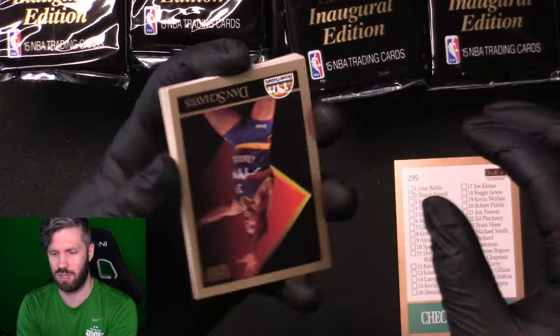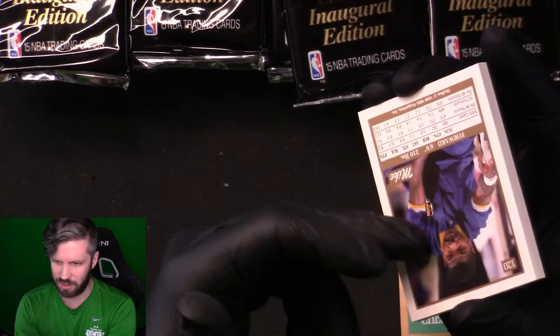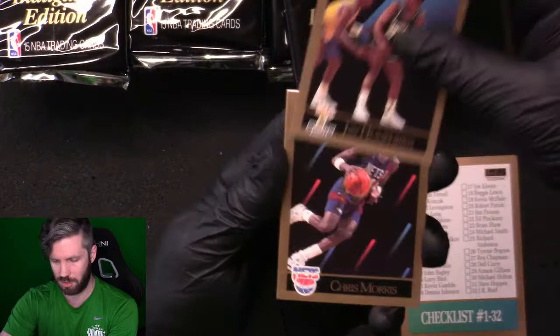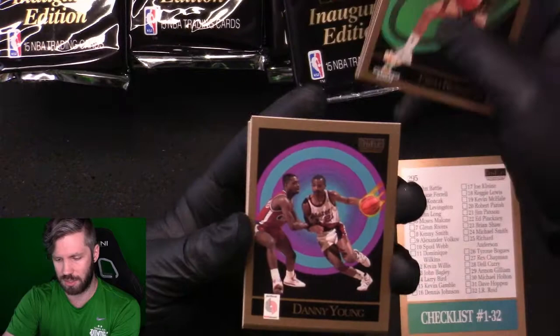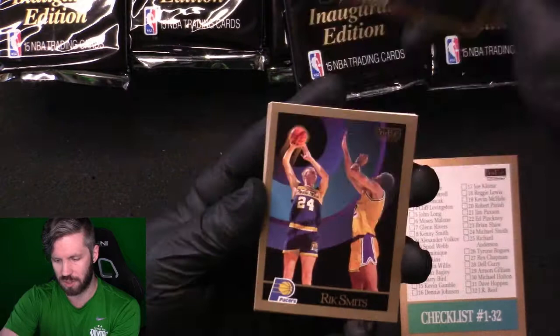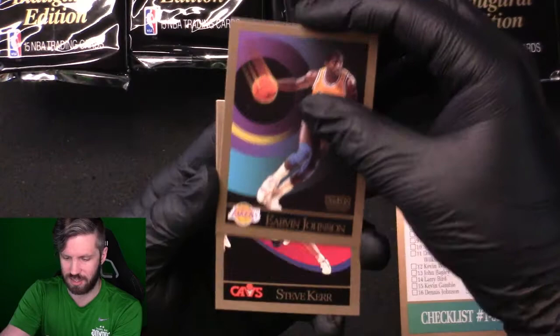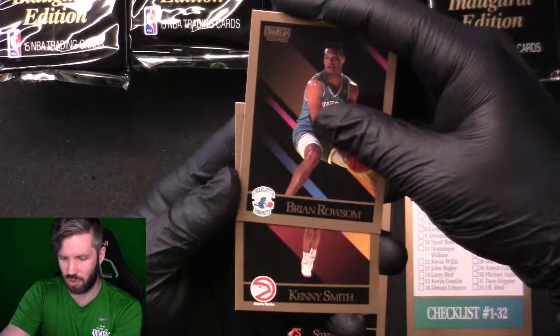I still love the look of these cards — a different picture on the back, more of a lifestyle shot. Second pack: Dan Shayes, Land of Magic, Reggie Theus, Jay Humphries, Chris Morris, Fred Roberts, Danny Young, Dana Barrows, Blair Rasmussen, Rick Smits, Winston Bennett — and Magic Johnson! We got Magic Johnson and Steve Kerr.